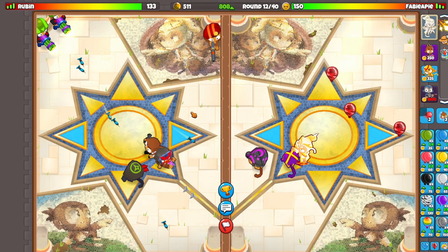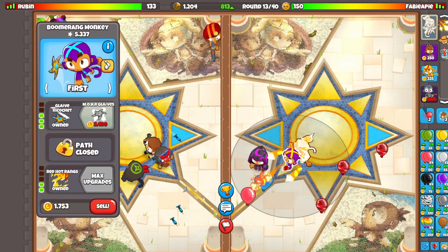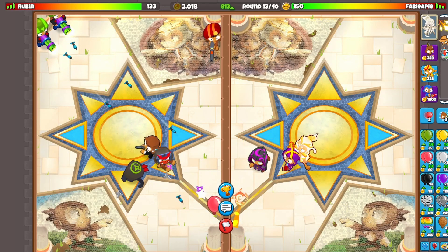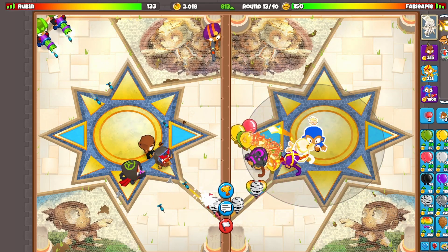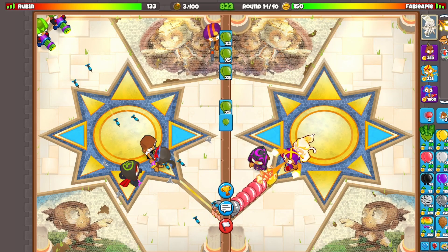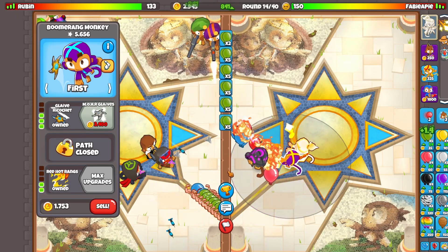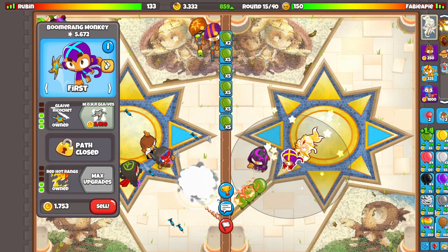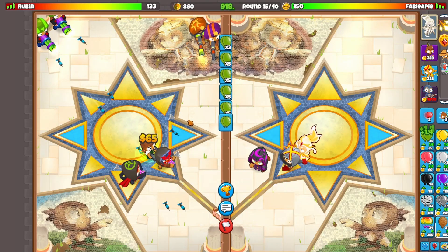I'm going to need to get the Shimmer up — he did manage to defend but we made a leak. We can get the Shimmer up now. If he sends a purple rush back I'm probably dead — maybe Adora's ability will be enough. Let's stop equaling for a second just to go for defenses if needed. He's going to send some camo leads, but that's not going to work because we have the Shimmer. Let's go for more glaives right now.